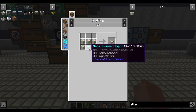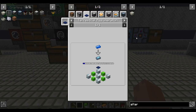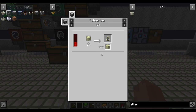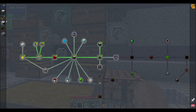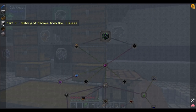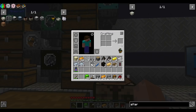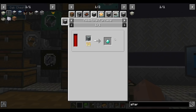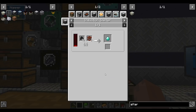A mana pearl requires ender air — we were given two ender air as a quest reward. But can I get a diamond instead? I think we can get a diamond with 40 coal and TNT. Coal can be crafted from stone and dried matter — that's easy. TNT requires gunpowder, which I have to make this way.